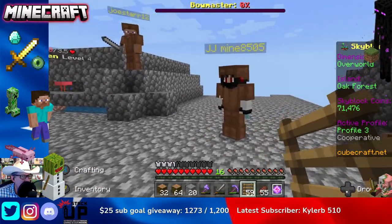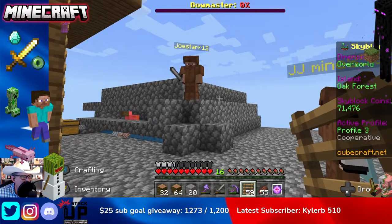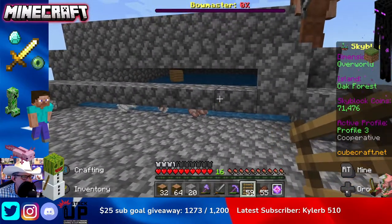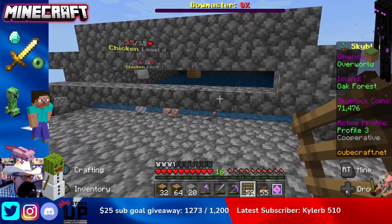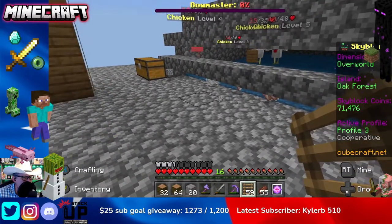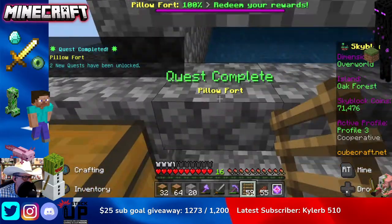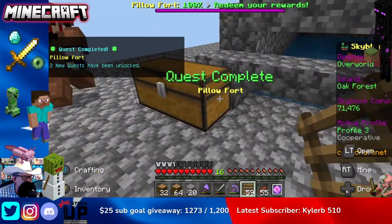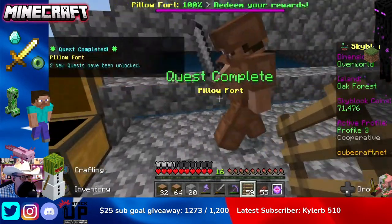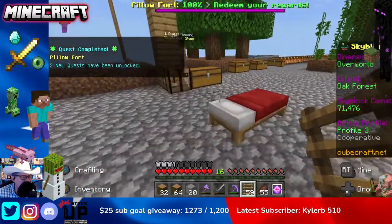I'm joined by JJ Mine — welcome — and Joestar, thank you for your help today. Basically this is a chicken kill chamber; we have a video that shows how this was made. You can see we're getting raw chicken and feathers dropping right here — all we've got to do is walk by and pick them up. It's that simple. You can see we're getting loads of eggs and feathers from this.